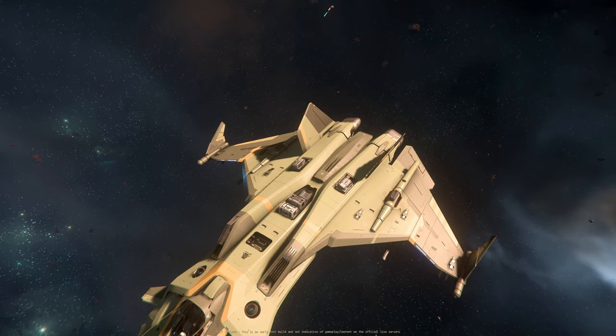Here we have a Gladius. In their wisdom, CIG put all important components very close together — not just in the Gladius. Behind the cockpit you have your two shield generators almost at the same spot. Then you have your power plant, flight controls, and your two coolers. Let's see how this goes.